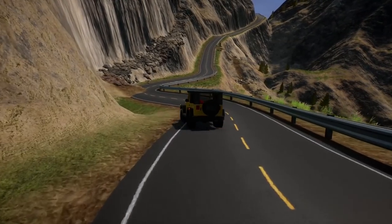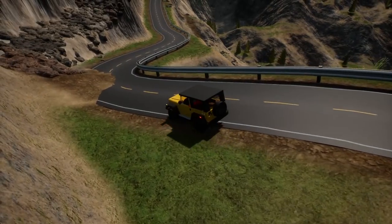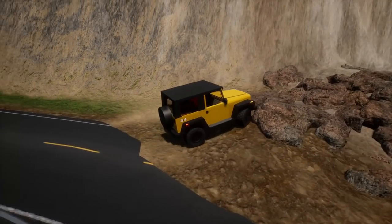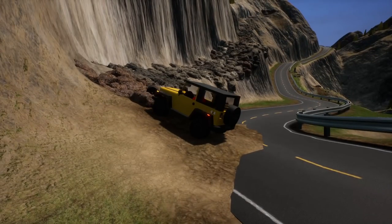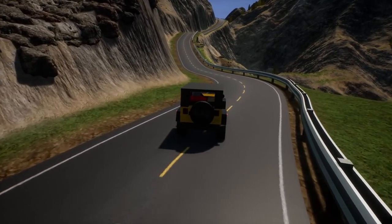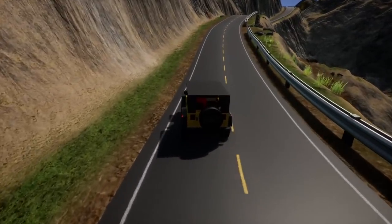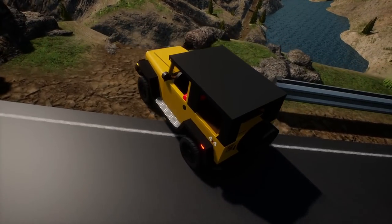We've got two promising trails here — a rock crawling trail on the left and a mud trail that leads down by the river. We might want to get a dedicated rock crawler for that one. Let's try going down the dirt trail instead. I want to see if there are some muddy areas and how those work in this map.